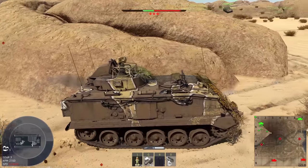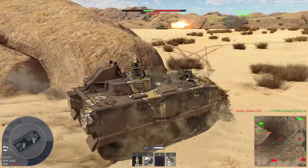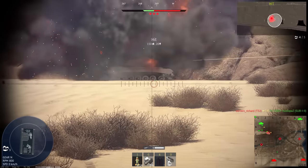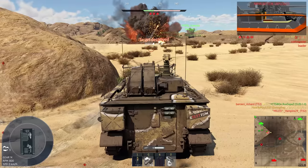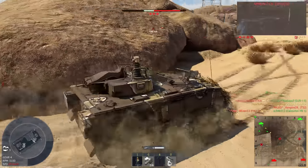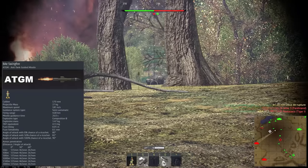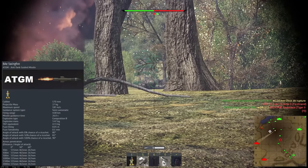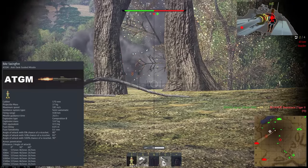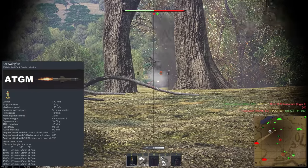This missile carrier is located in the British tech tree at 7.3 battle rating. Approximately at this rating, tanks' armor starts to be less useful thanks to advanced weaponry able to penetrate very thick armor plates. One of the examples of such weaponry is on top of this Swingfire. Anti-tank guided missiles have a HEAT warhead able to penetrate over 500mm, which translates to almost every vehicle you will see in battles.